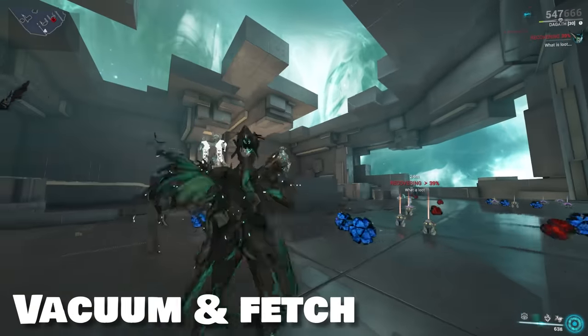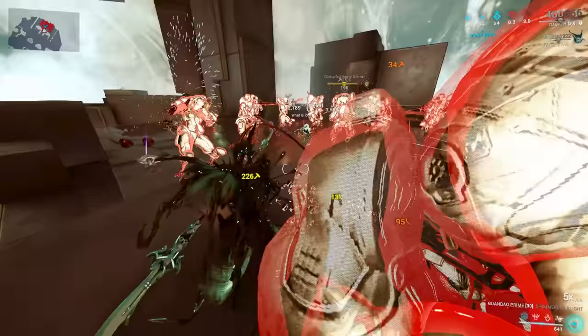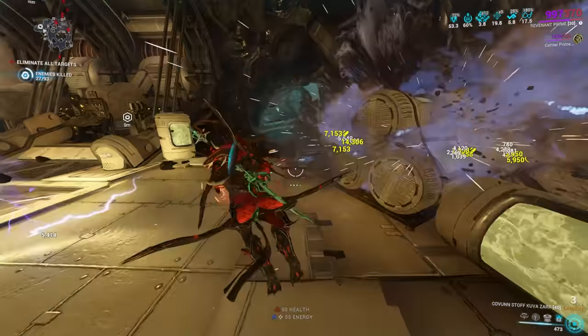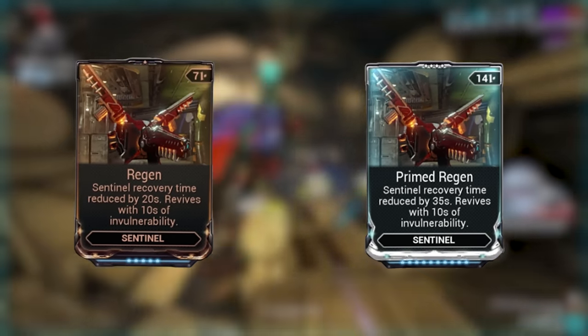Vacuum, Fetch, and Animal Instincts still work even when companions are incapacitated. There have been stat changes for all companions — more health, more shields, etc. With this update came new shield gating changes, which now affects companions, plus they get Overguard as well. Most mods have been changed. Regen now reduces their nap time and provides a few seconds of invulnerability after reviving. Primed Regen is obviously better here.